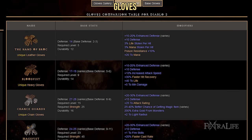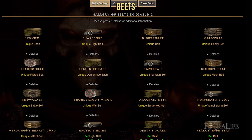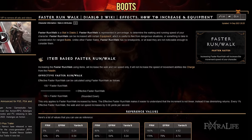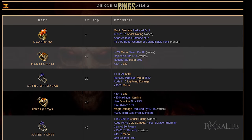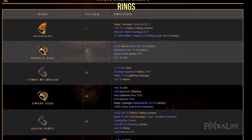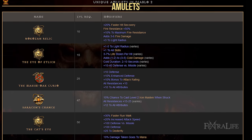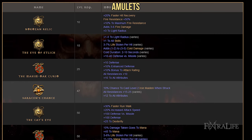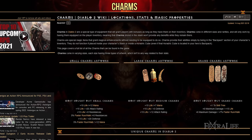When it comes to gloves, you'll want to focus on defensive stats such as life and resistances. For the belt, you'll want something with life and resistances. You'll want to search for faster run-walk speed on your boots as well as resistances and life — run-walk speed is important to quickly navigate through the map. For rings, you'll want life, stats, resistances, and faster cast rate. Try to find an amulet that provides plus Necro skills or Necro summoning skills, as well as stats, health, and resistances. For charms, you'll mainly want to look for plus life, plus mana, and plus summoning skills.